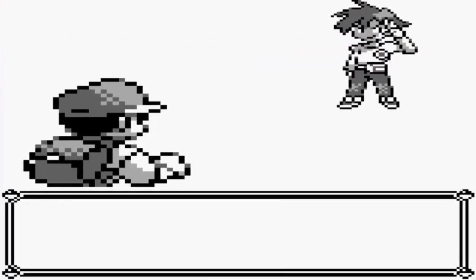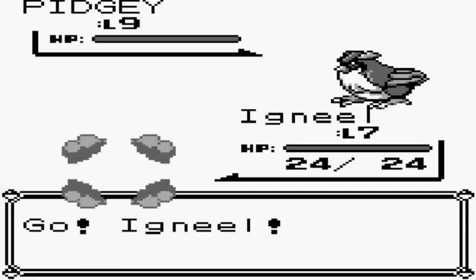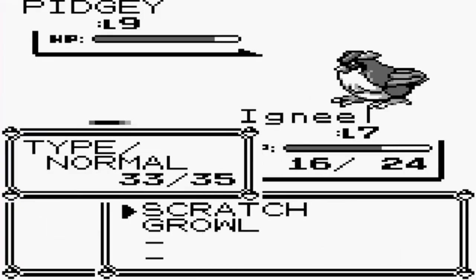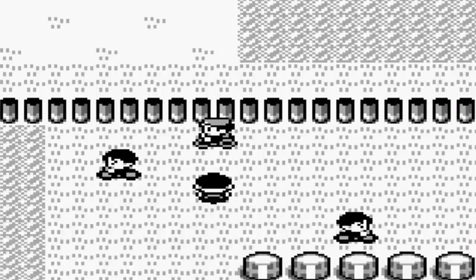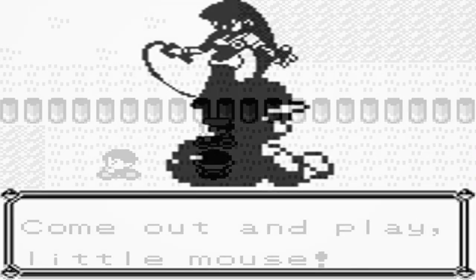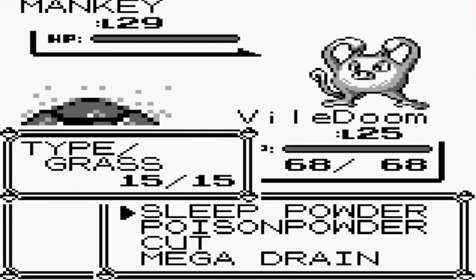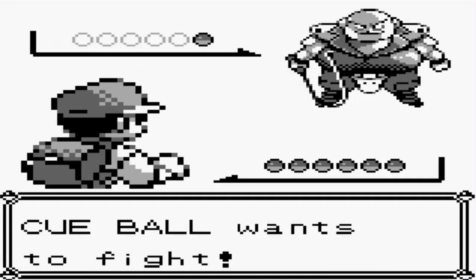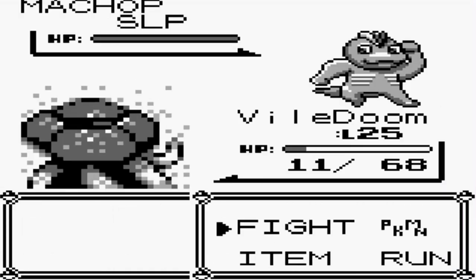Another one from Generation 1 is trainers battling Pokemon. Before Pokemon-to-Pokemon combat was settled on as a hallmark of the franchise, it was originally the case that trainers would battle Pokemon themselves, which is why you see several trainer classes in the Gen 1 games, including Sabrina, holding whips as a remnant of this original gameplay idea. It was certainly for the best that this changed, as Pokemon could have seen even more controversy had you ended up whipping Pokemon all throughout your adventure.